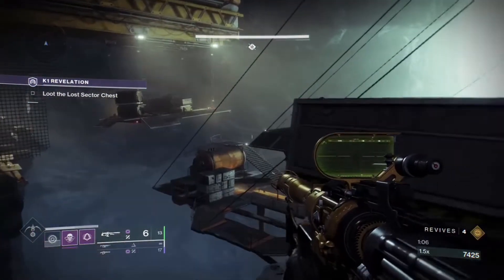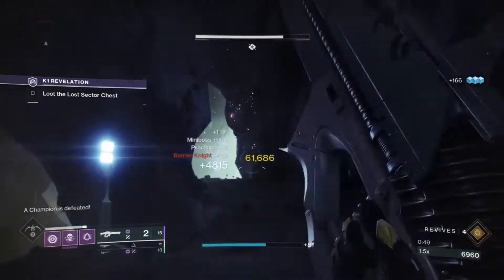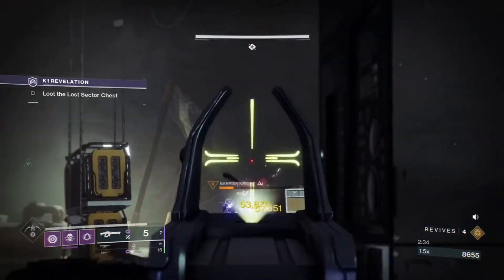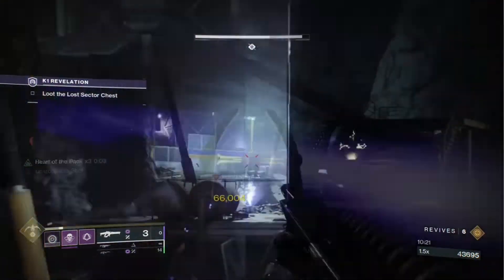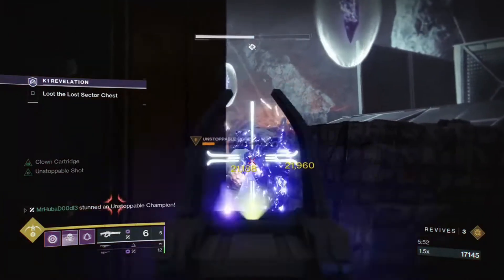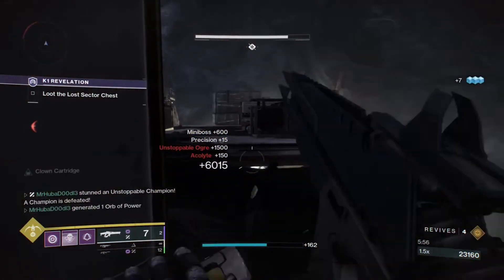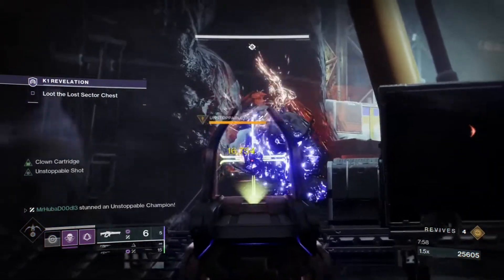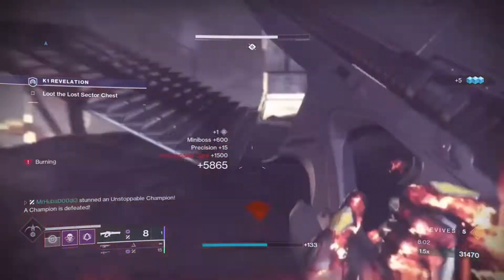There are three Barrier Champions in this lost sector: one in the first room as you make your way to the ledges, one on the floating ledges, and one in the final room. There are three Unstoppable Champions in the last room, which will each spawn as you destroy the arc-shielded knights. I would definitely recommend eliminating them one by one, or you might find yourself with three Unstoppable Ogres all at once.